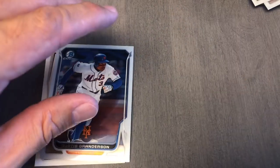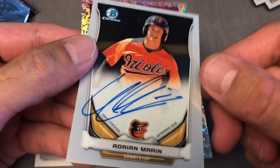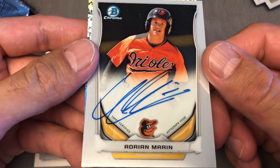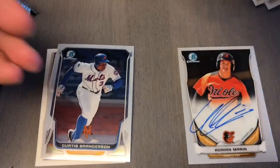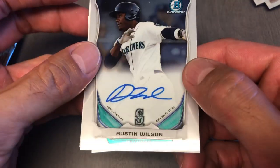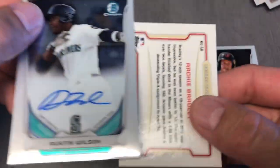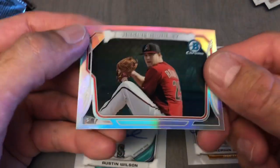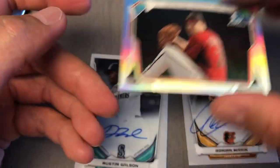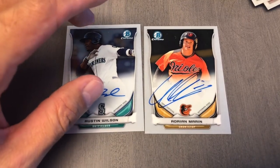Let's go to this one first. That's an auto — chicken scratch of Adrian Marin. All right, come on, Aristides! Austin Wilson. I got a die cut in there too, or mini. What's that? Archie Bradley. No Aristides.